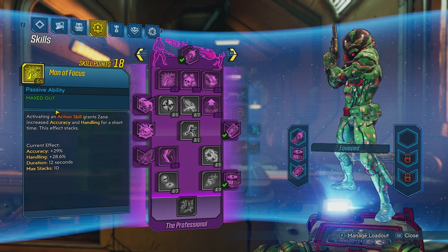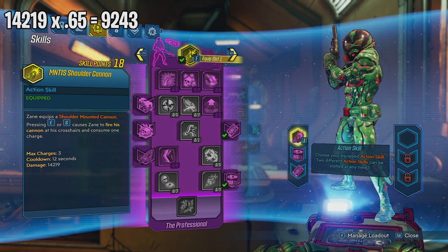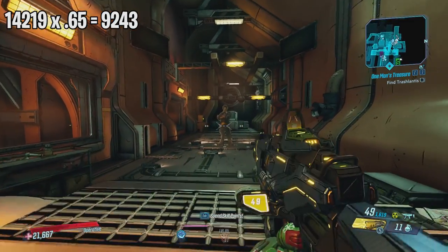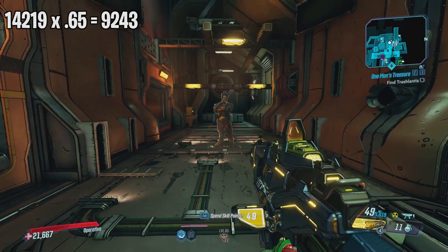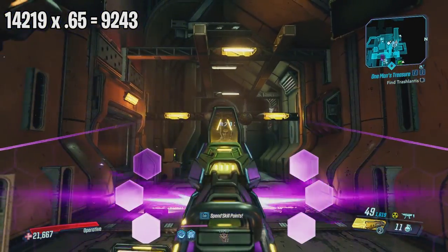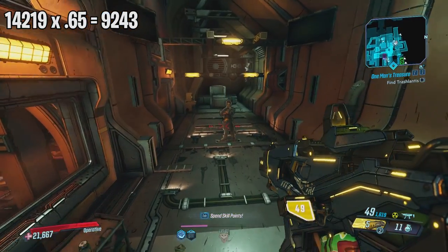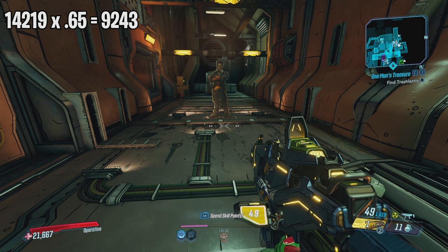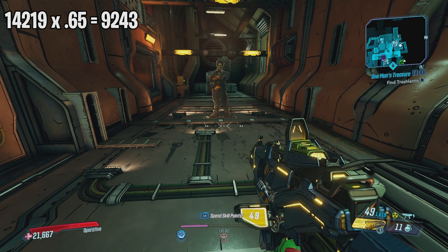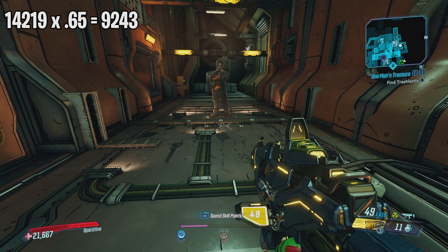Let's take a look at our damage — it is 14,219. Shock against flesh, because this dummy has flesh, so we multiply by 0.65 to get 9,243, as you see right there. This damage can be increased with elemental damage increases, action skill damage increases, and also critical damage increases. So holding an Unforgiven with the 300 over 90 anointment is really nice with the Mantis Cannon.